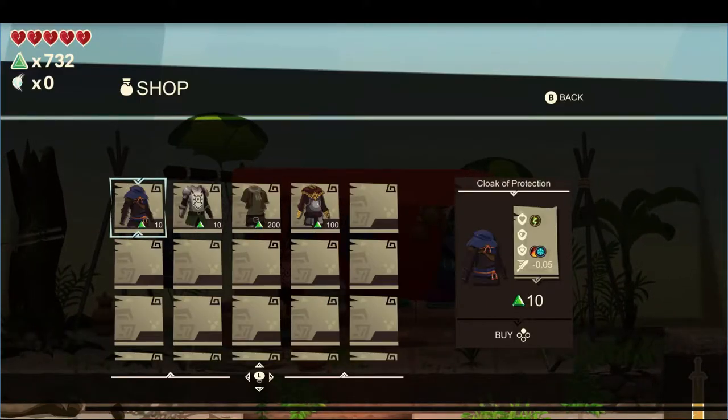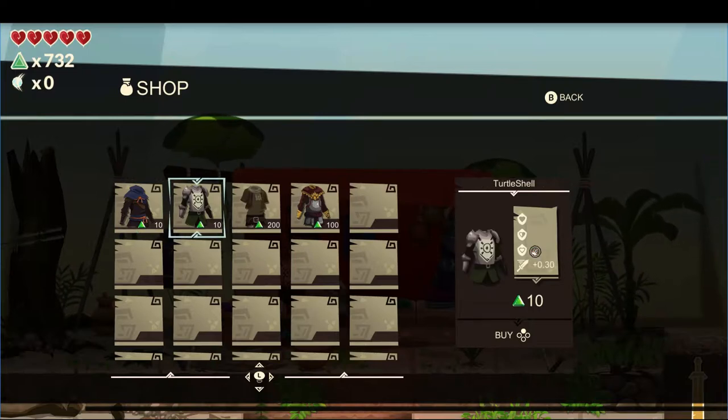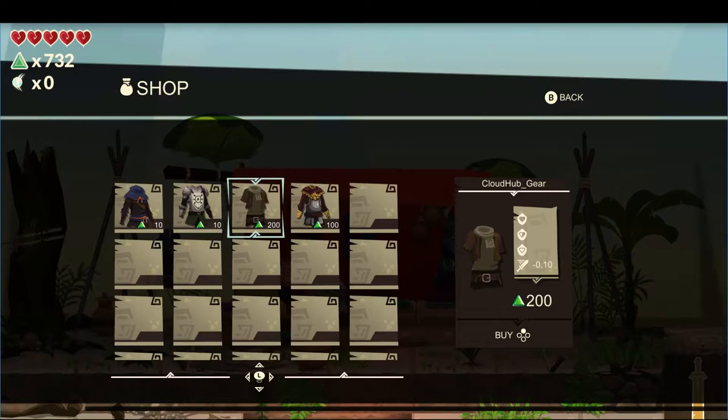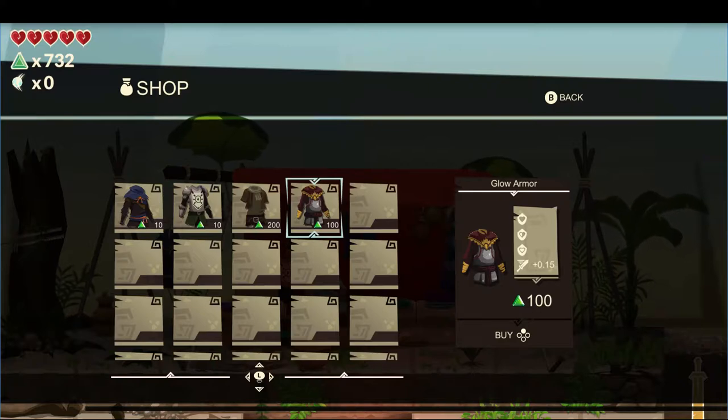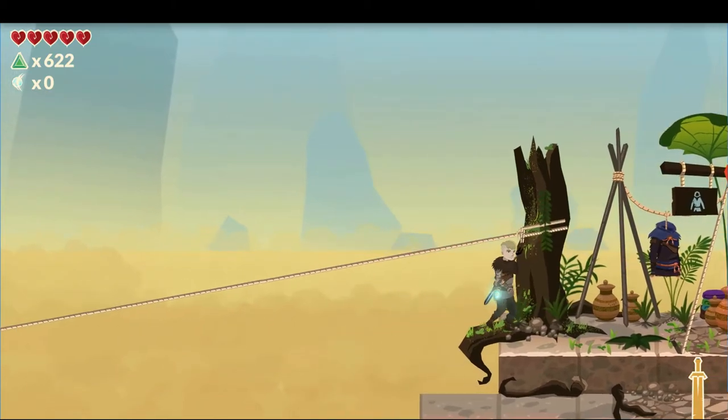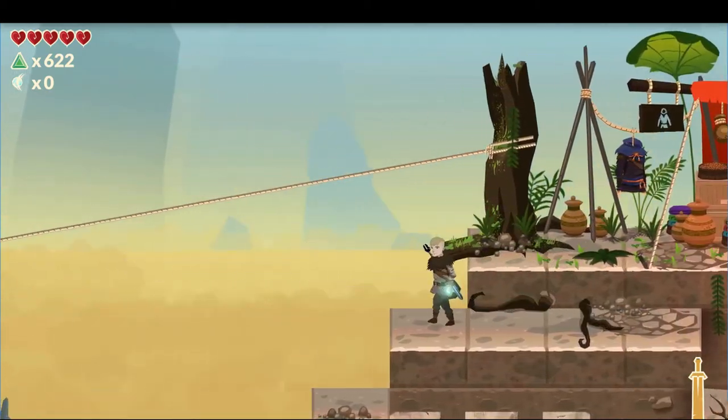These are four armor sets with different attributes. As you can see, they can have electrical, fire, and ice protection, or in this case additional protection against physical damage. The last type of attribute is influence on attack speed — this one reduces your attack speed and this one adds to your attack speed, making you slower. The values shown are testing values, so they will definitely change during the balancing process.